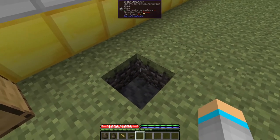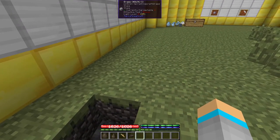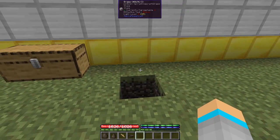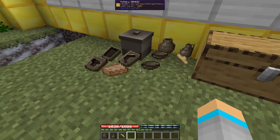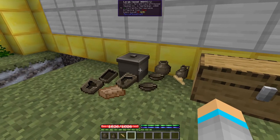It should be noted that whilst the pit kiln is still burning, it will set alight nearby flammable objects, though it will not be put out by rain. Finished pottery can be stored in chests and placed on the ground like unfinished pottery, except for the large vessel which can only be placed.